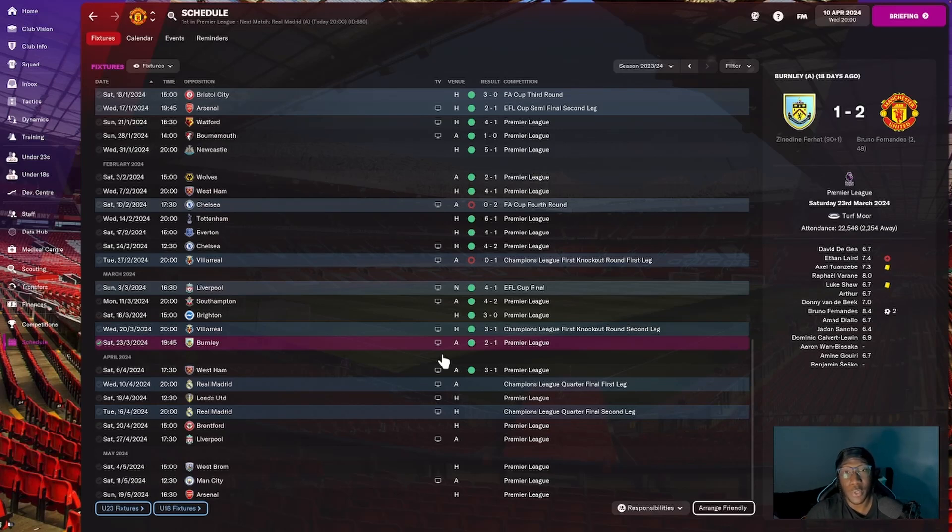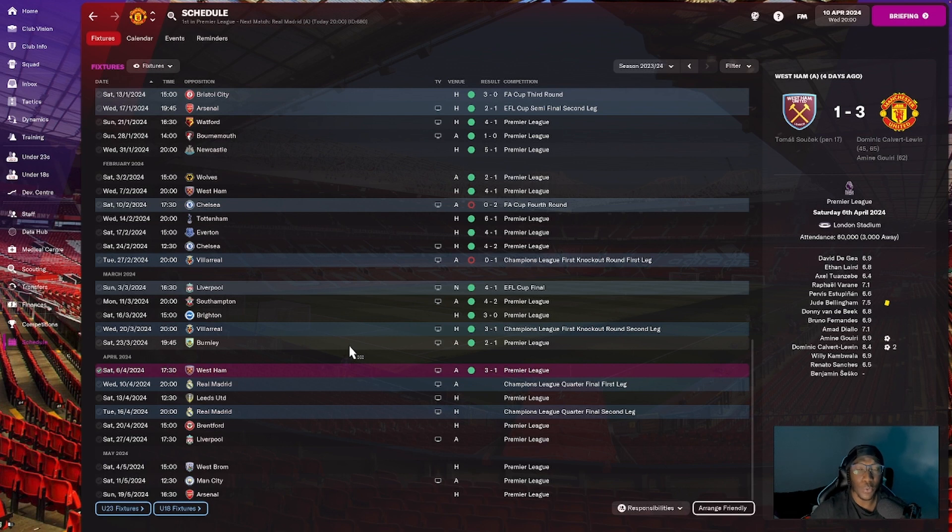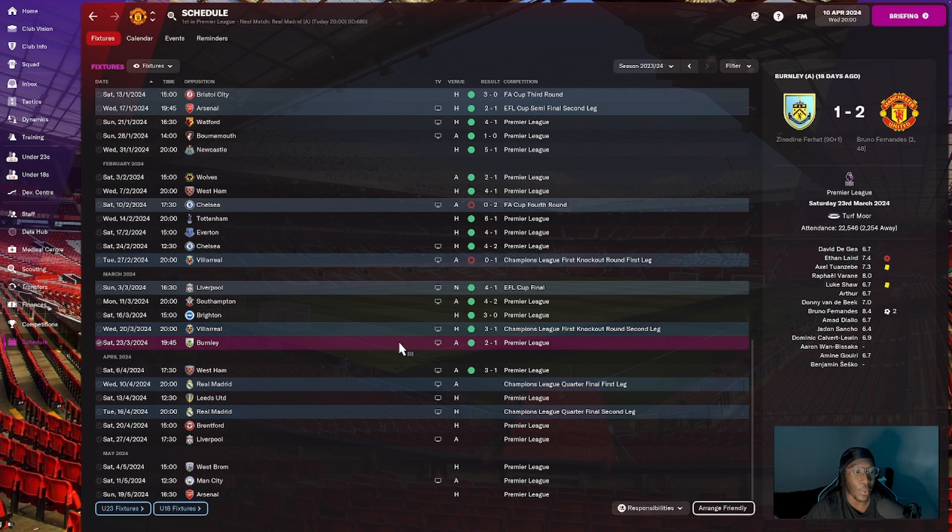Hey guys, welcome back to another episode of this Manchester United Football Manager save. In today's episode we're going to talk about games that are covered and games to come. We beat West Ham 3-1 away from home and we also beat Burnley 2-1 away from home, and the effect that's had on the table.